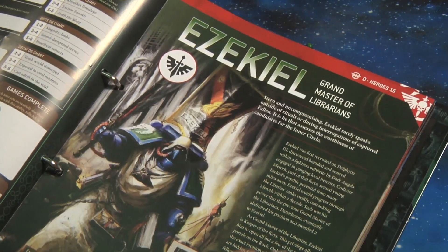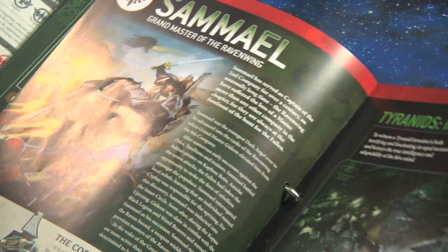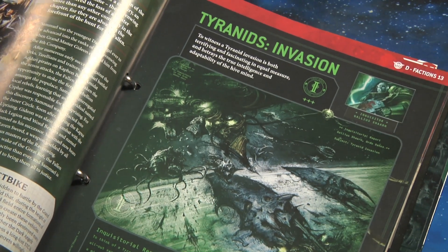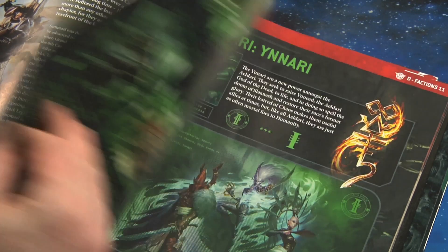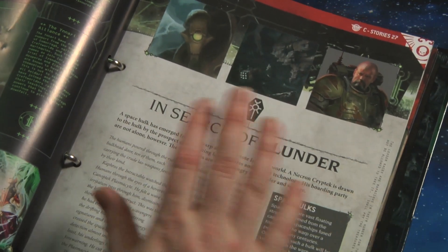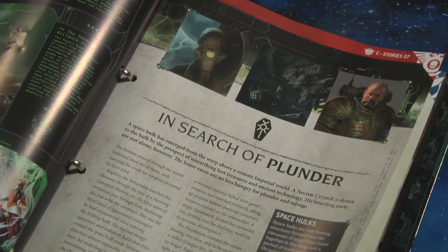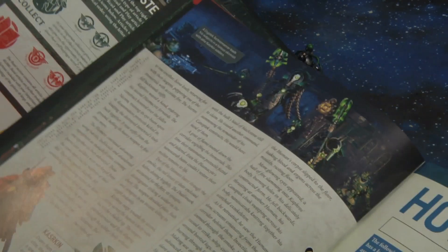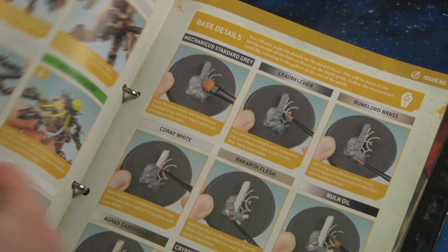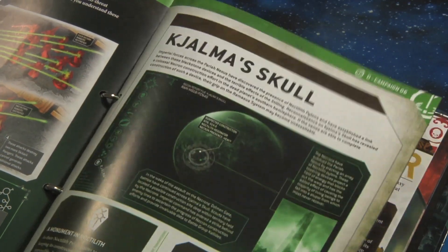The issue also goes into some lore: information on Space Marine heroes including Ezekiel, Grand Master of Librarians with the Dark Angels, and Sammael, Grand Master of the Ravenwing. It goes into more information about the Tyranids and the coming invasion — again, nice little information to whet your appetite for 10th edition. It also covers the Aeldari and has a nice little story akin to the Kill Team box set that came out not so long ago, with the Necrons and the Kasrkin Imperial Guard. You have the how-to-build and how-to-paint guides for the Hexmark Destroyer, the stat sheets, and Campaign 6: Kajalama's Skull.